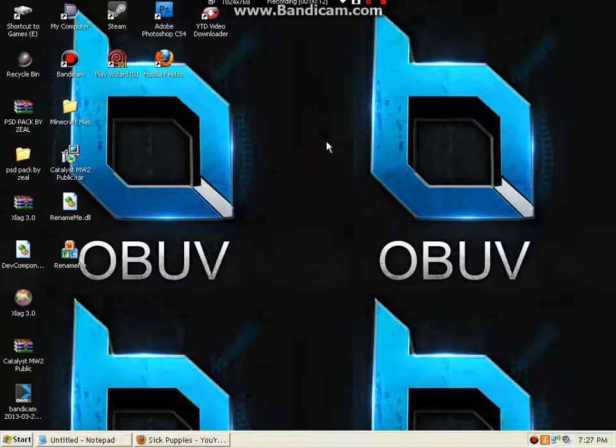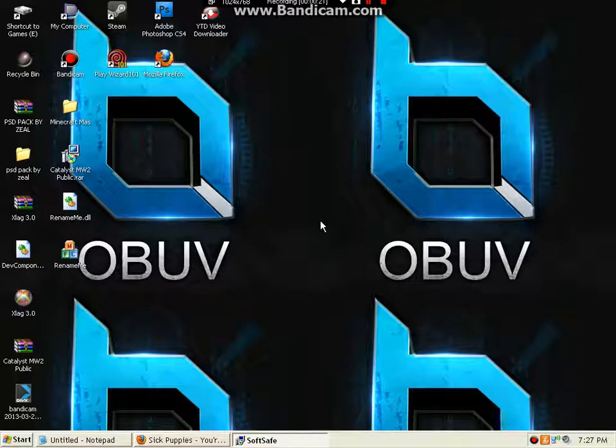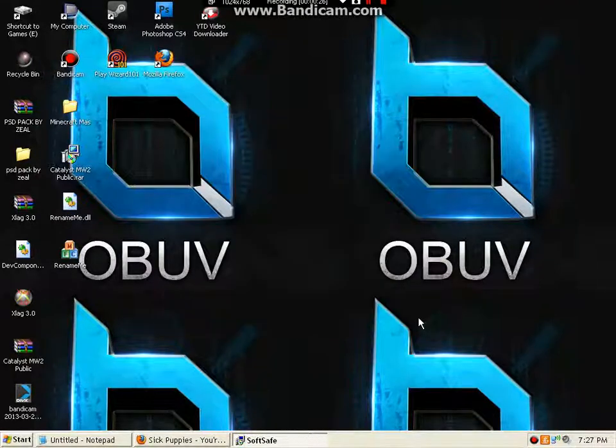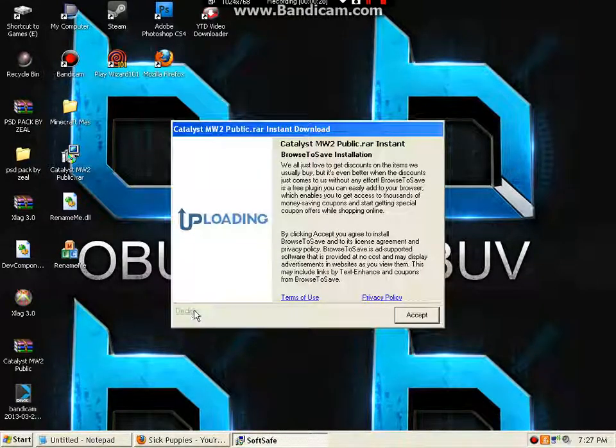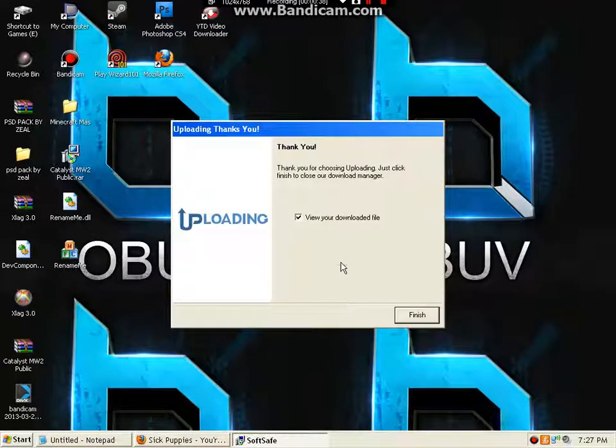Once the installer opens, you're going to get this right here. You're going to open the installer and click run. Then where it says save file to desktop, I suggest next. Then hit decline all the way on the left, and decline again. You can uncheck the box that shows show download file. Then click finish.